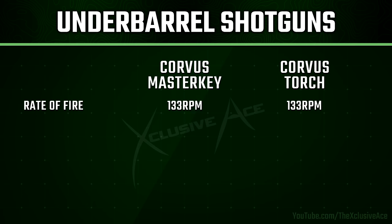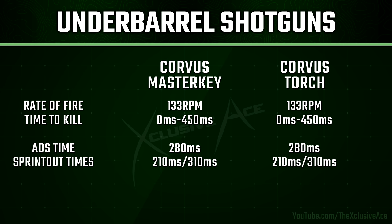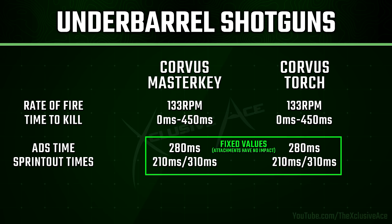Comparing rate of fire and time to kill, the Master Key and the Torch are identical in these areas. Both have a rate of fire of 133 rounds per minute, which means our two-shot time to kill is quite slow at 450 milliseconds. Their Aim Down Sight Times are also identical at 280 milliseconds, and it's the same story with Sprint Out Times — 210 milliseconds for standard and 310 milliseconds for tactical. Interestingly, these are fixed values, so attachments have no impact on Aim Down Sight or Sprint Out Time while using these shotguns.